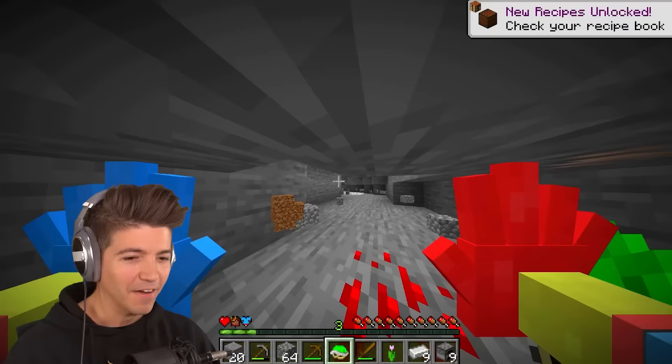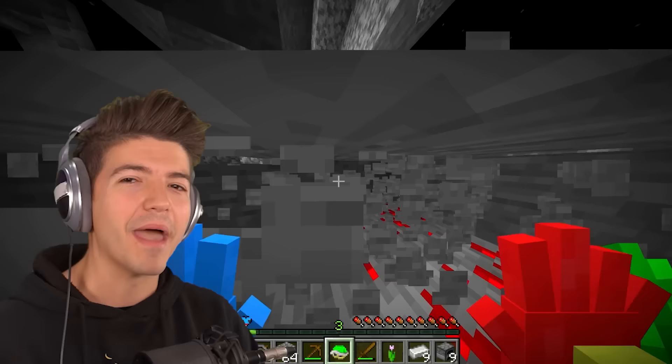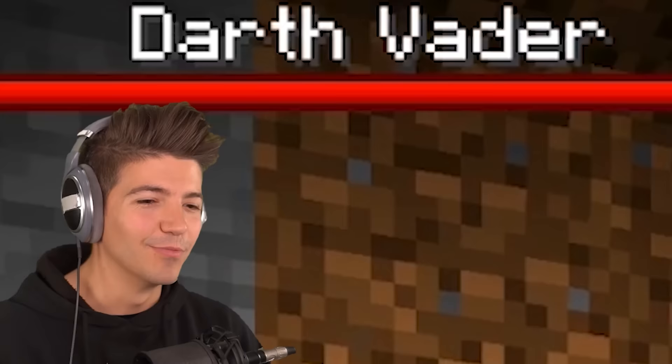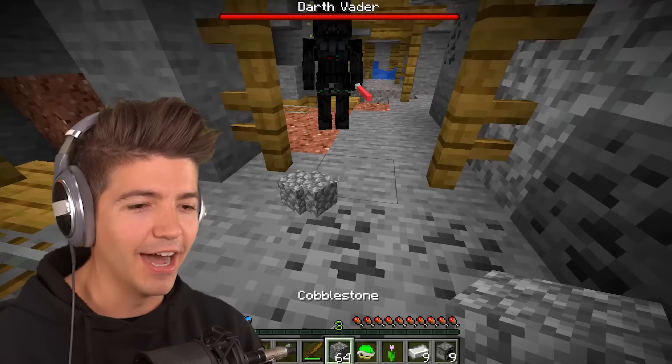You can actually use the Huggy hands with the turtle shell at the same time. If I was Darth Vader, I would assume he'd be in the most dangerous place you could ever imagine in Minecraft. The boss bar has appeared. It's over, Vader! I have the high ground! By one block!